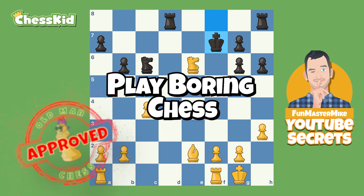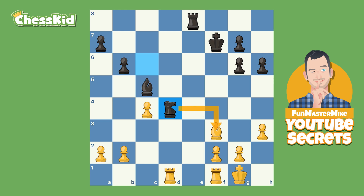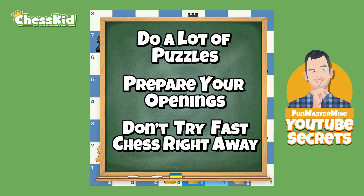When you get a winning advantage in fast chess, just play really boring. I took the rook and immediately tried to trade rooks. I didn't even care if my opponent doubled my pawns because it's a simpler position to play without that knight on the board — if the knight stays I have to worry about all kinds of forks and tricks. So I played rook to e1 and went on to win despite having about 30 seconds left, because I made a few more trades. I got my rook to e4 to expel that knight and it was not so hard. So do a lot of puzzles, get your openings prepped, but do not try fast chess right away. If you're wondering what my favorite fast chess game of all time is, stay tuned — it's coming up in a future Chess Kid YouTube video.